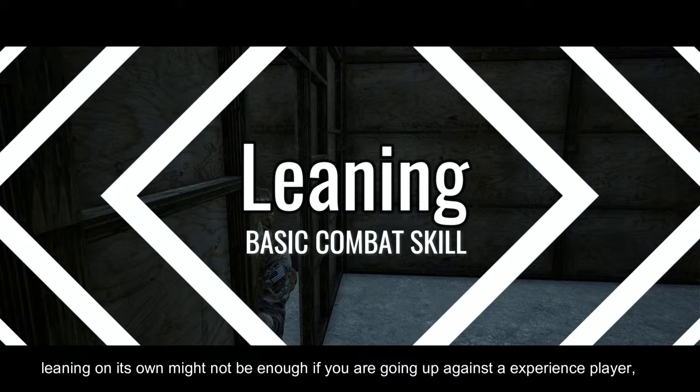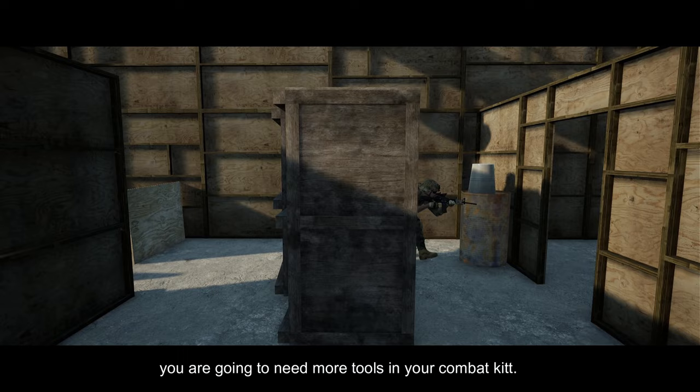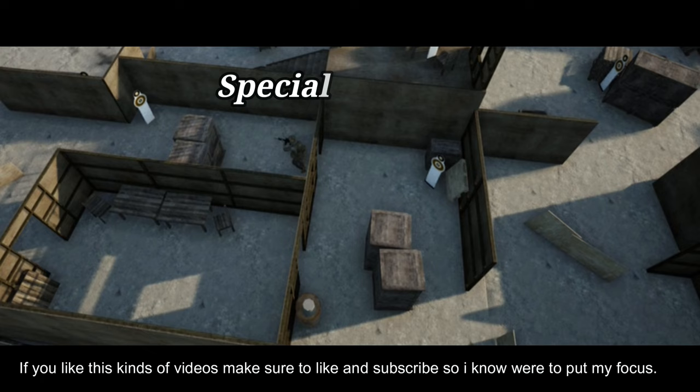Leaning on its own might not be enough if you're going up against an experienced player, but it can give you the edge you need to come out on top. If you really want to be able to go head to head against better players, you're going to need more tools in your combat kit. So don't miss out on the upcoming episodes of Squad School, and if you liked this video make sure to like and subscribe so I know where to put my focus.